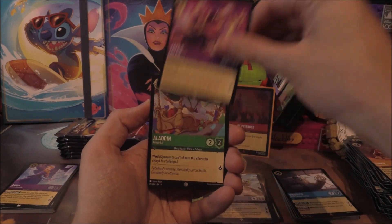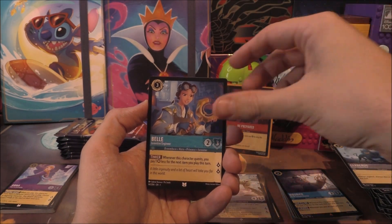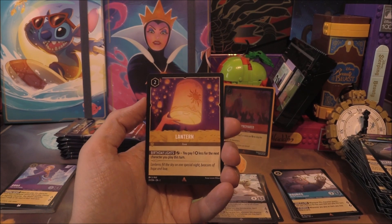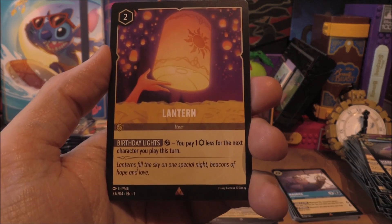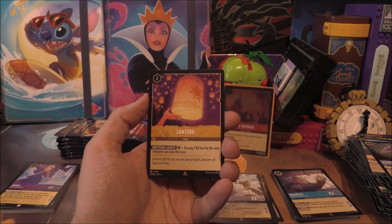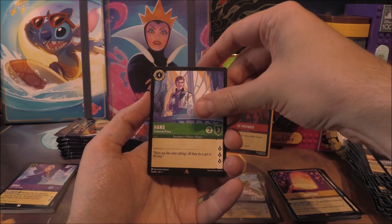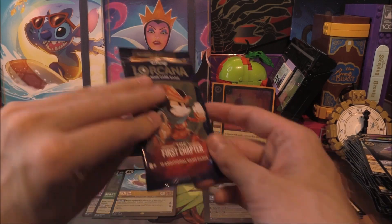Starting the next pack: Simba, Jafar, Aladdin, Jasmine, Elsa, Cerberus. Uncommon Bell, Uncommon Maximus, another Starkey. Then — following that by Lilo — Lantern! Yes! Oh my goodness, we called it — the Lantern! Finally we pulled one! Oh my goodness me, we deserve this after all this time. Finally pulled one out of five booster boxes — the first one! Behind it is Hans. And an uncommon One Jump Ahead.